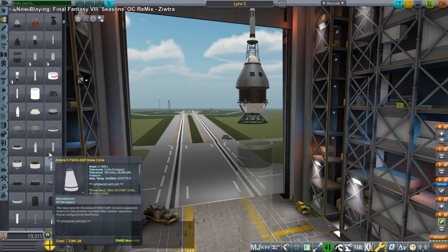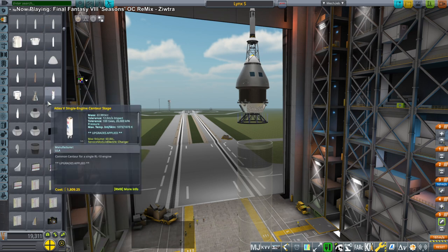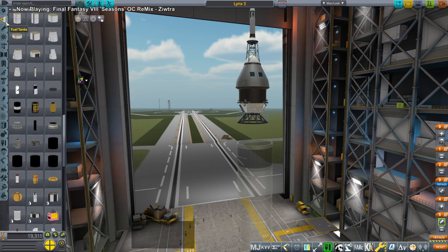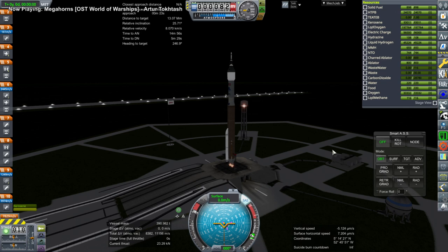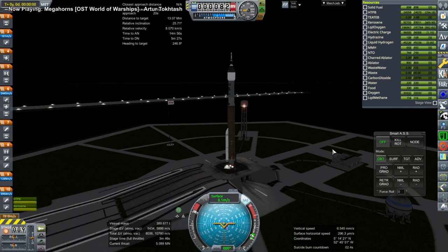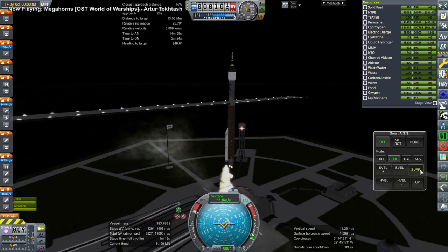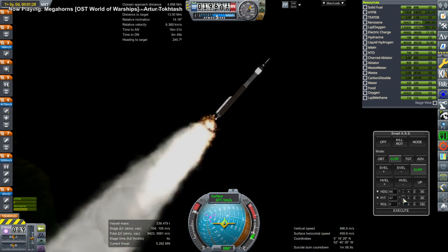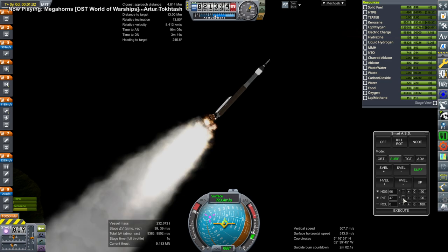Hello everyone and welcome back to Starship Station Construction in Kerbal Space Program 1.8.1. In the previous video, we had left a Kerbal floating outside in space with nowhere to go. There is a Starship in space, but there is no seat for that Kerbal, and the Kerbal is running out of supplies. So I decided to send a small version of my Lynx spacecraft atop an Atlas V rocket to go rescue the Kerbal. We are launching from Kuru because it was faster to get to the Kerbal in question, and the Kerbal only has one day worth of supplies.